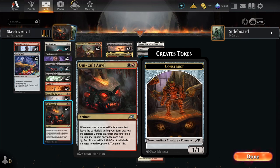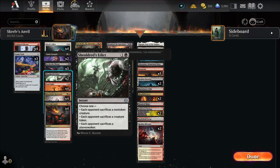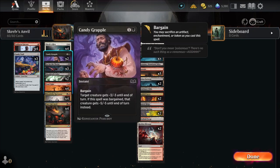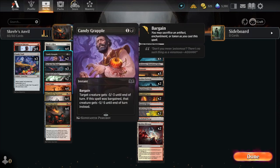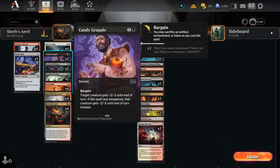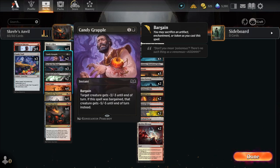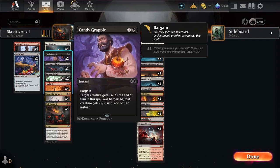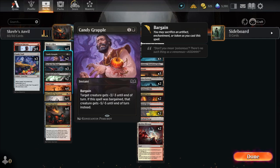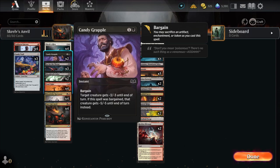In order to get these artifacts out there and enable this combo, we have Voldaren Epicure and Candy Trails. We have Candy Grapple, Go for the Throat, and Sheldred's Edict as our removal. Candy Grapple is nice because we can bargain with it. I like that it gives negative three, negative three and negative five, negative five — because if you're going against something like Cacophony Scamp or Gruff Triplets, their power will be zero when they die, so they don't get to use their effect. And we can bargain a lot in this deck since we have so many tokens, artifacts, and enchantments.